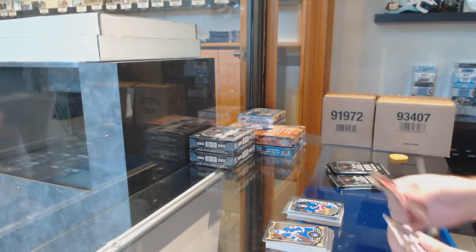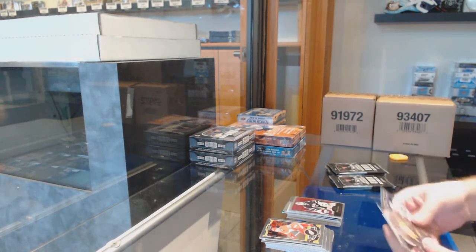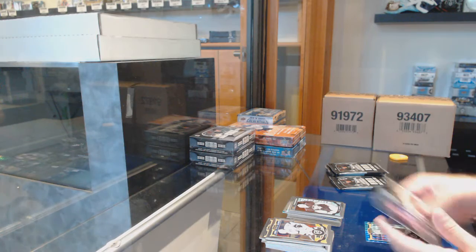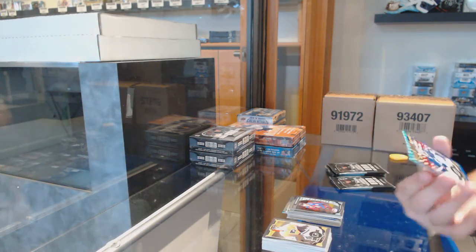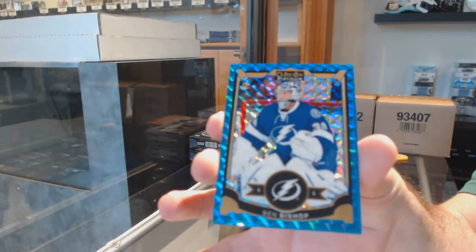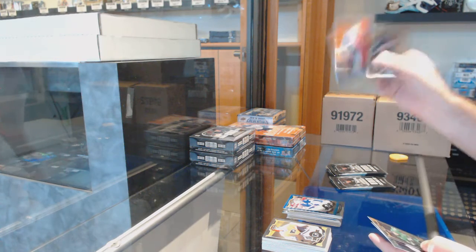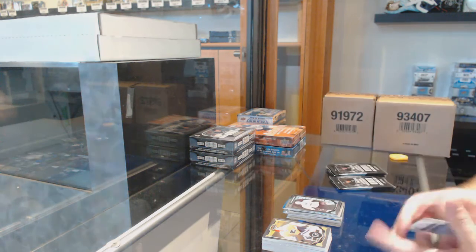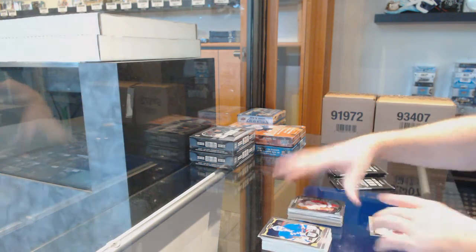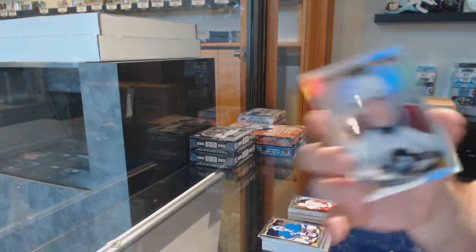Rainbow of Lindbergh for the Rangers. Retro of Turco for the Dallas Stars. Matt Murray for the Pittsburgh Penguins, marquee rookie. We've got a Rompton Inn for the Avalanche, marquee rookie. And a blue cubes of Ben Bishop for the Tampa Bay Lightning. Rainbow retro of Lemieux for the Pittsburgh Penguins. Strong, marquee rookie for the Penguins. We've got an Athanasiu for the Red Wings rookie. And a Matt Duchesne to 199, white ice for the Avalanche.